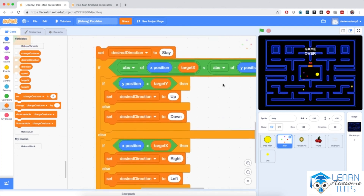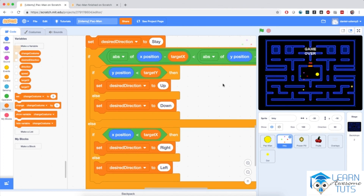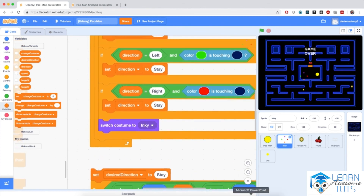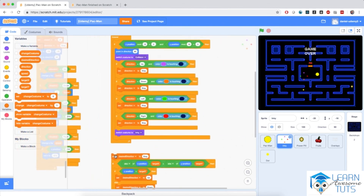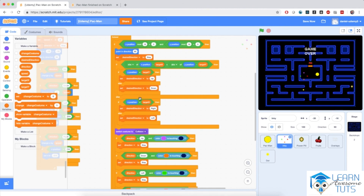I hope this script makes sense. If you need to pause the video and go back a couple of minutes where we explained the decisions between up, down, left, and right, feel free to do so. If you're still stuck or have questions, use the course Q&A — I'm happy to help. With all this script, I'm going to snap it right before the collision logic, right after the 'point in direction 90' block. We're not done yet, so let's take a tiny break and continue in the next video.